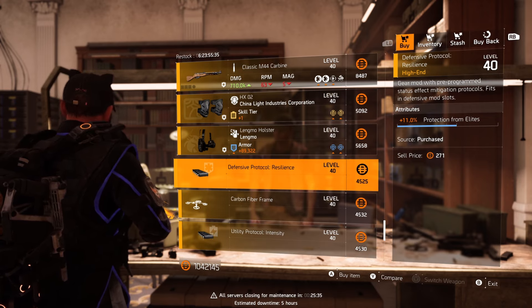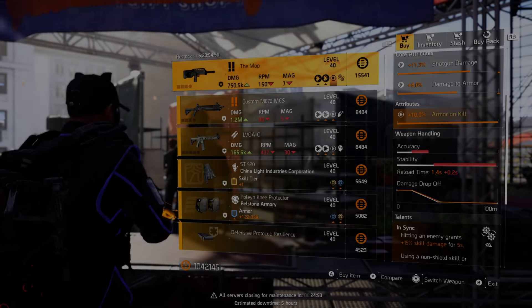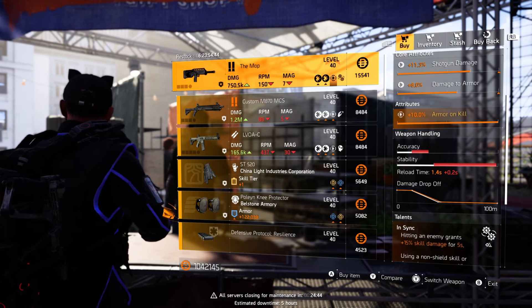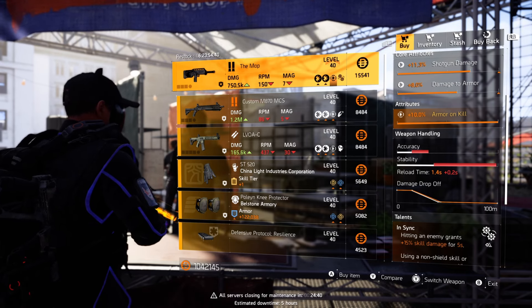All the stuff at the clan vendors is very mediocre. The best thing I can see is an 11% protection from elites mod — 13% is the max. We did have a 12% one last week, so if you missed out on that one make sure you grab this one.